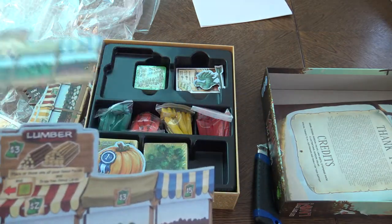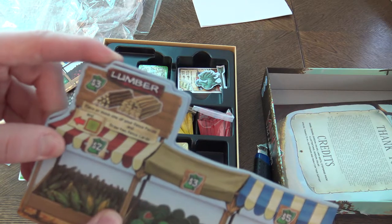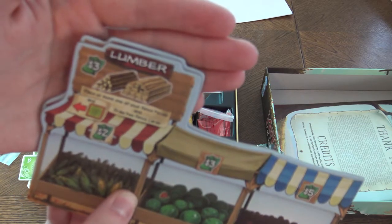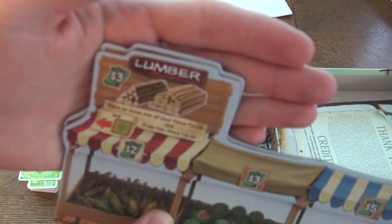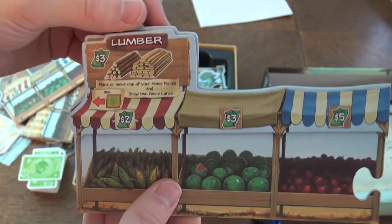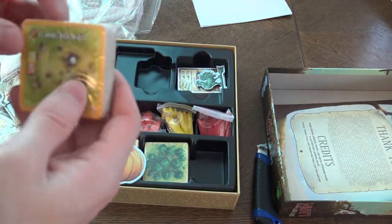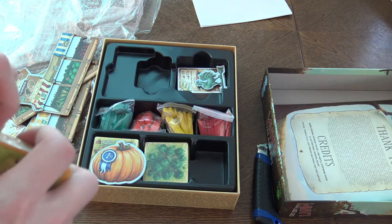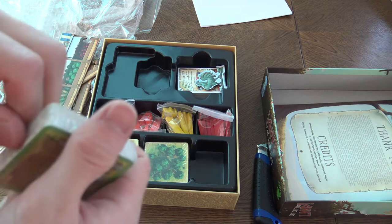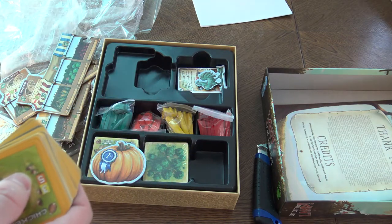This one is fine but this one is glued here — I cannot do anything, I have to rip it off in order to do something about it. Maybe I'll just contact them about that one. It happens — it's a production error. It can happen, also depends on the quality and where they made it, what they paid for it. Panda Manufacturing can do a really really high quality product, but sometimes, well...